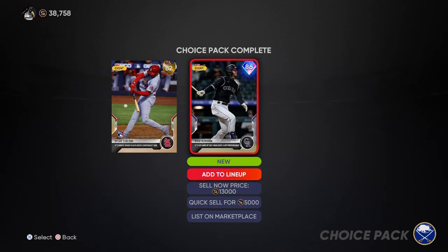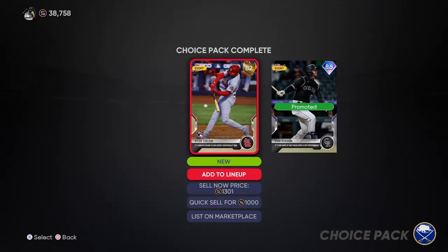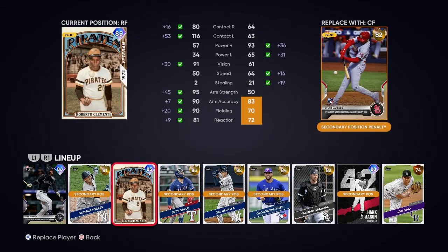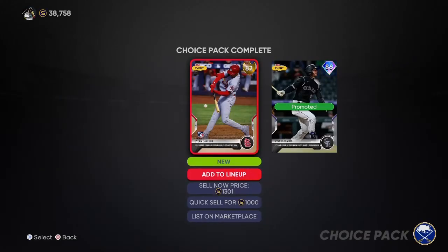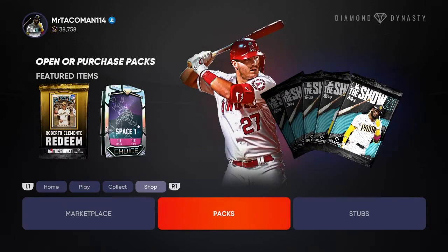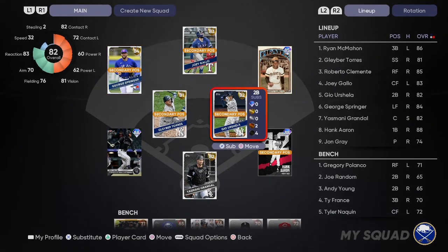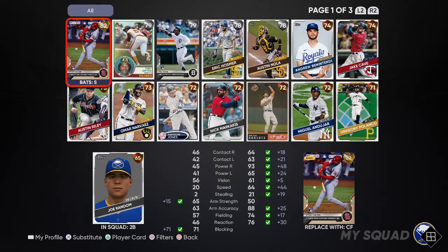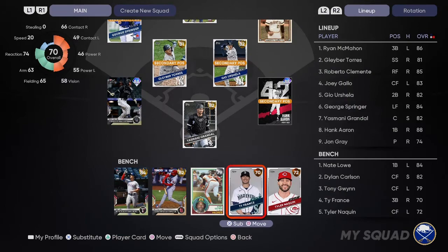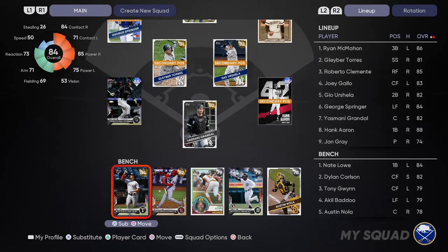From the last Tops Now pack, I chose Ryan McMahon because I have it on good authority that he kind of rakes. So he's going to play over Miguel Andujar. We got Dylan Carlson as well, who's not going to crack our lineup right now, but he's going to be a decent bench bat. And I chose Ranger Lowe, so we're going to add him to the pen. We also got Silver Tony Gwynn for the bench, Kiel Badoo, and Austin Nola as a second catcher.